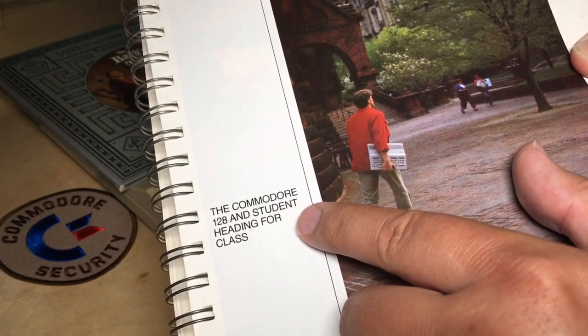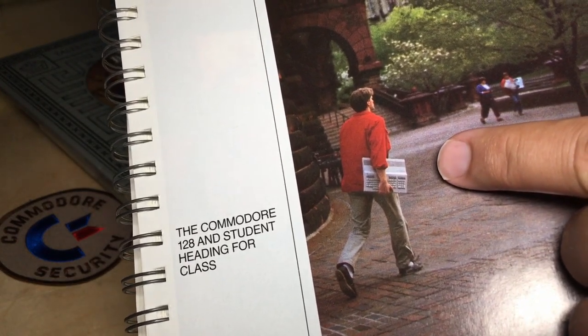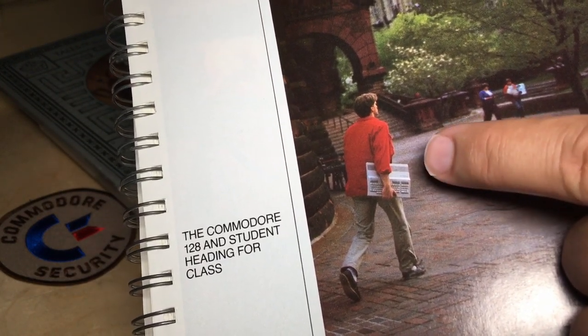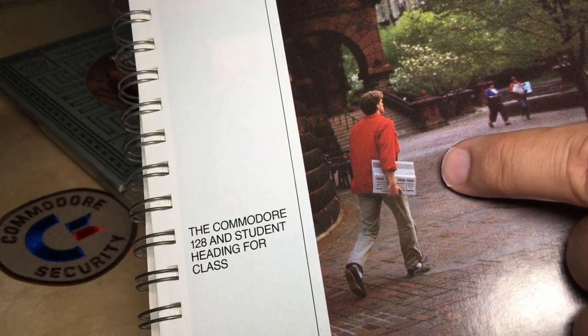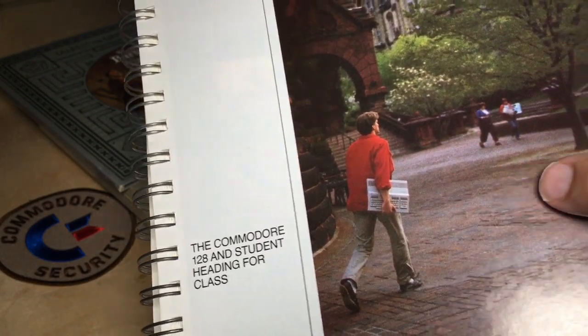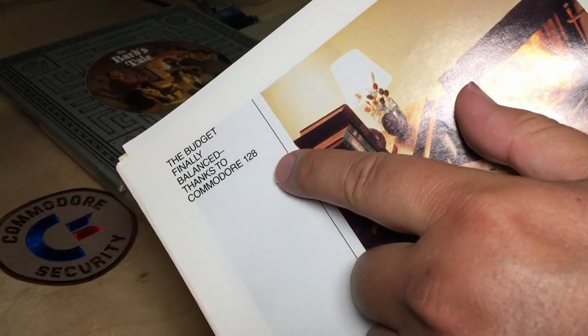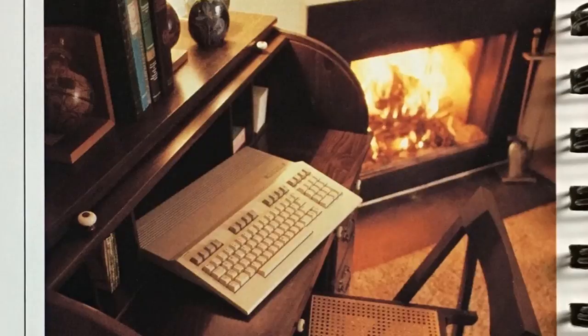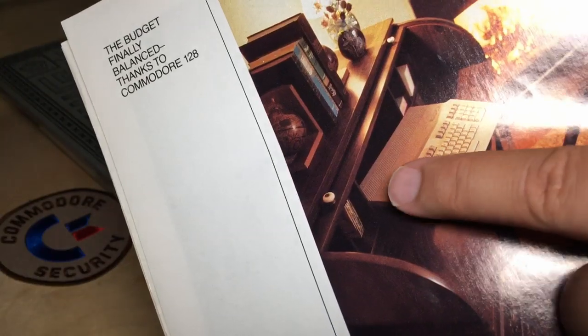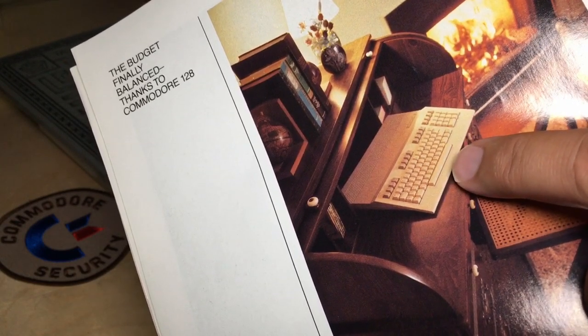Here's the Commodore 128 and student heading for class — a fellow with the C128 under his arm. I'm not sure what he's going to do when he gets there without his power supply, monitor, disk drive, or anything else. Maybe that's on his other arm. And one last one: the budget finally balanced thanks to Commodore 128 — a C128 with no monitor, no power supply, no disk drive, and it doesn't even fit in this hutch properly. But somehow it balanced the budget. Thanks, Commodore 128.